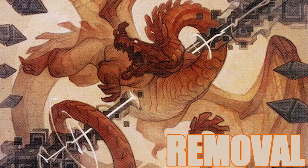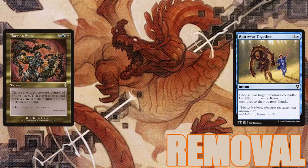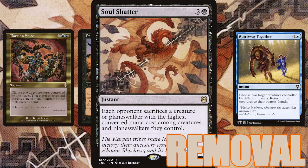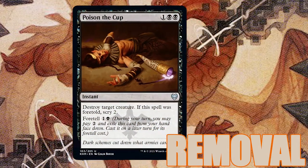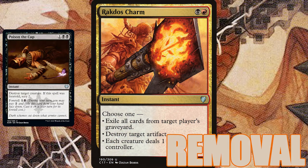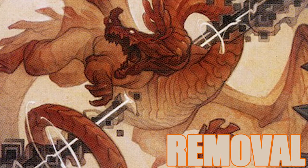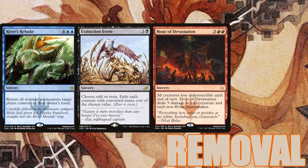Every EDH deck should have ways of taking out your opponent's threats. Baron's Spite and Run Away Together take out two for the price of one. Do or Die can potentially take out several of one player's creatures, so we'll want to aim that at someone who's filled their board. Soul Shatter takes out each opponent's highest-costing creature or planeswalker. We've also got Poison the Cup, a new favorite of mine from Kaldheim. Rakdos Charm will take out an artifact, but those other two modes can also be really valuable at the right time. There's also Unsubstantiate and Wizard's Retort. We're also packing some mass removal spells with River's Rebuke, Extinction Event, Hour of Devastation, and budget all-star Garruk's Uprising.